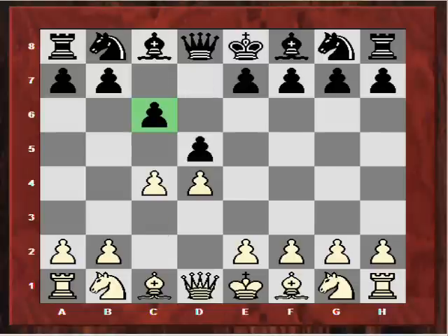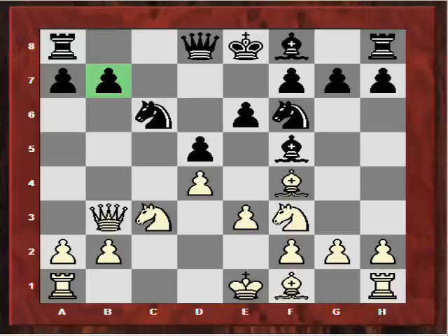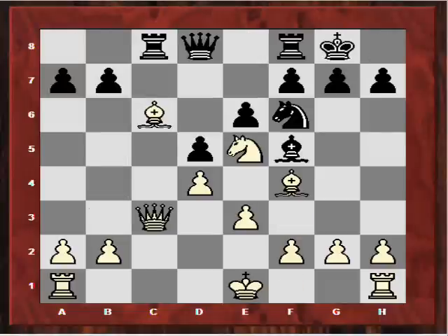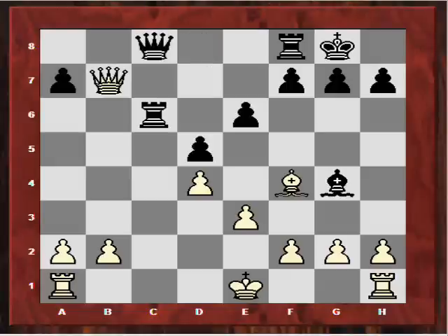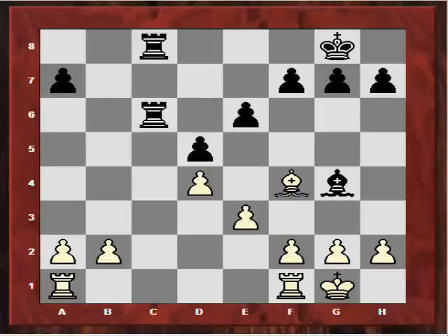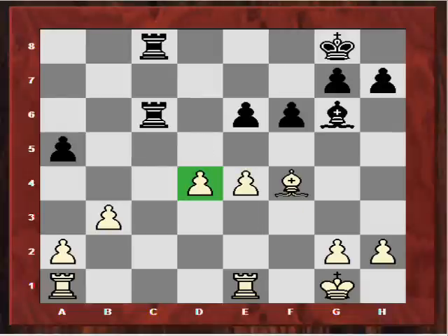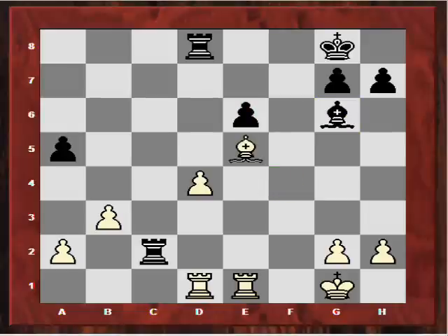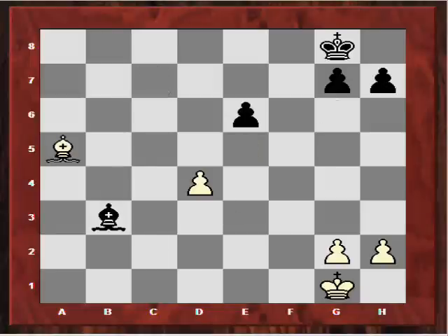Let's have a quick overview and summary. It was a Slav Exchange variation, a very symmetrical position. The possibility of some excitement after Qb3, but black played very accurately with Bb4. We saw the interesting Ng4, leaving the bishop on c6 pinned to the queen on c3. The opposite-colored bishops meant black could easily sacrifice a pawn, especially with c-file pressure — enough compensation. Then we saw white playing for e4, black regained the pawn, and finally the exchange of prisoners — the a5 pawn swapped for the b3 pawn — and the game was agreed drawn.